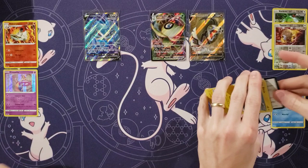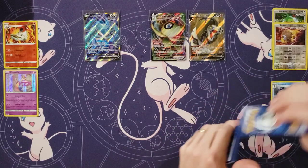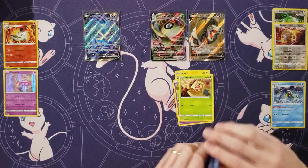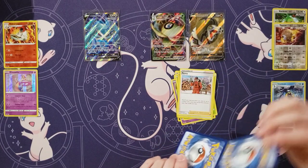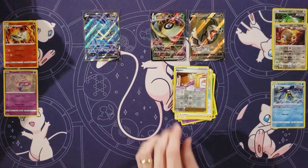It's in the Shadow Rider Calyrex deck. If you go second, you can accelerate, I think, three energies — which is very helpful. Blitzel and Quillfish. Slowpoke. Weedle. Clobbopus. Energy. Peony. Caitlin. Lucky Energy. Agatha. And a Spiritomb.